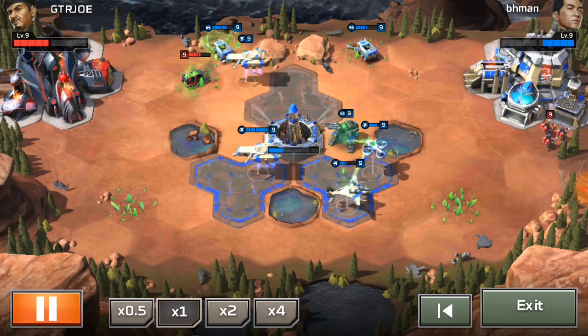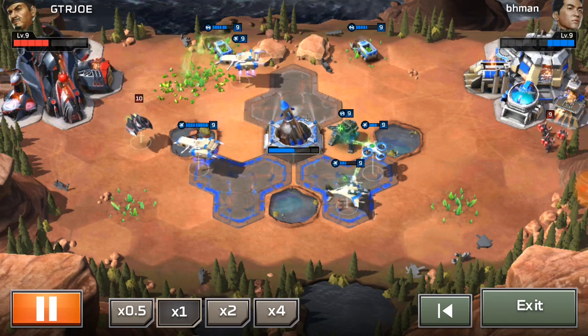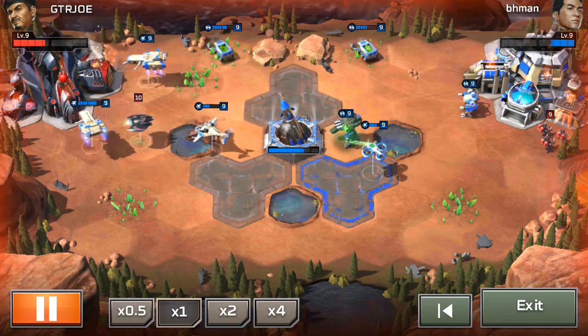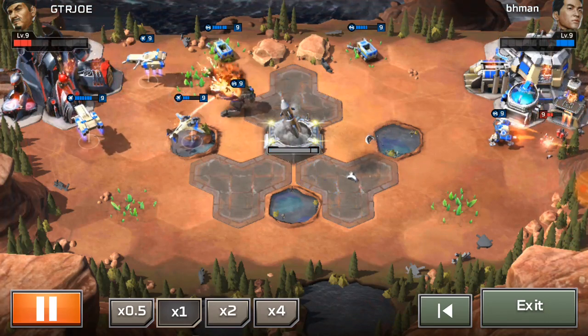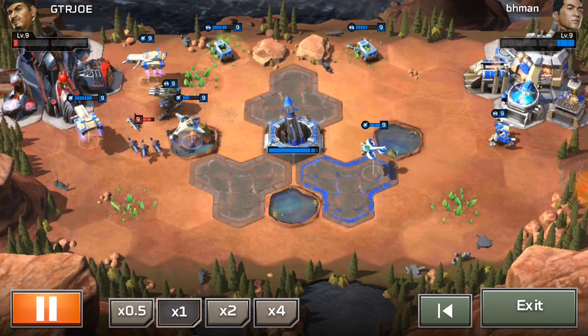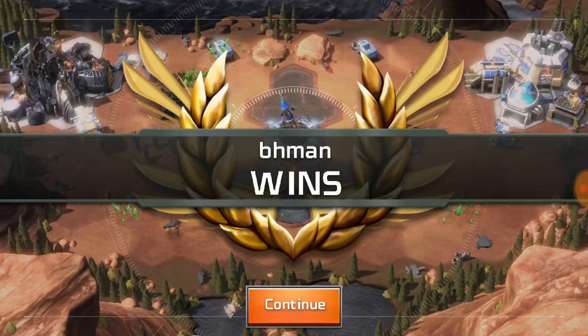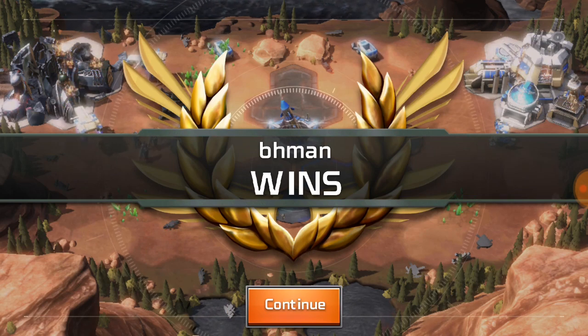GTR Joe is now too far behind, so he's sending out Seth's hero power flame troopers to attack BH Man's base. BH Man needs to go for the enemy base because flame troopers do a lot of damage, so he sends one Wolverine to handle that. His Kodiak battleships are just hammering Joe's base, and the Juggernaut is rushing in too — at this point Joe is just way too far behind to catch up. That was a beautiful game!